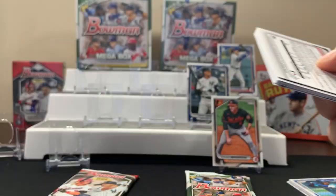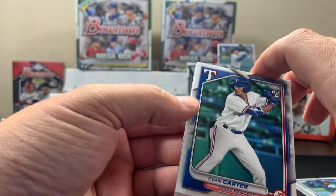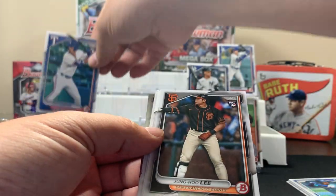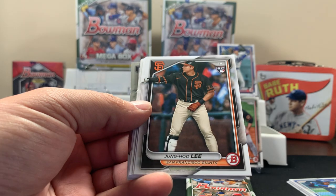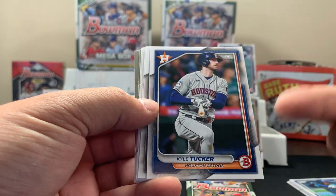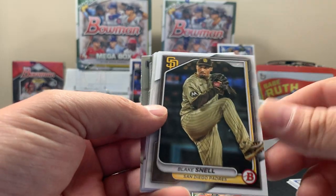We got these mega boxes at Walmart — I believe they were 50 bucks a piece, so that's about 100 bucks for both. Evan Carter, that's a good one. Kyle Tucker — he's another one who's got a lot of home runs so far this season. We'll throw him up there.